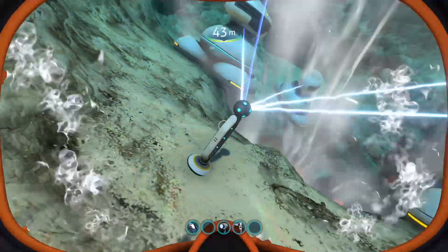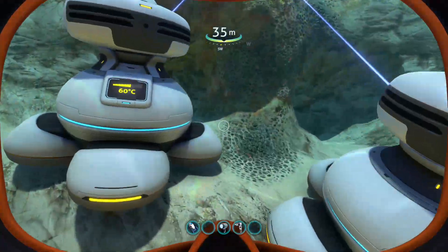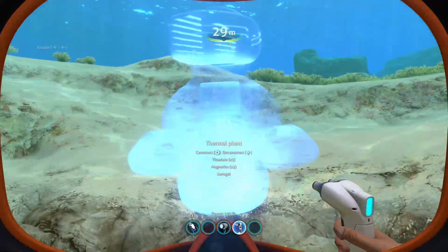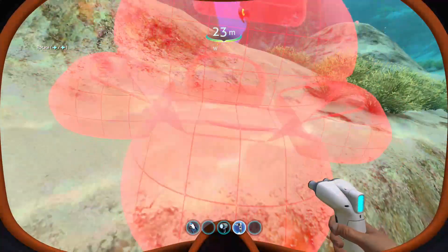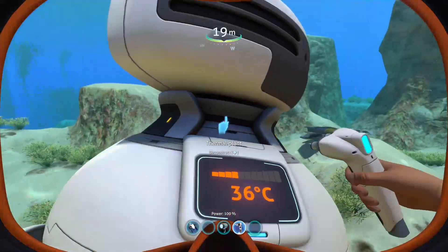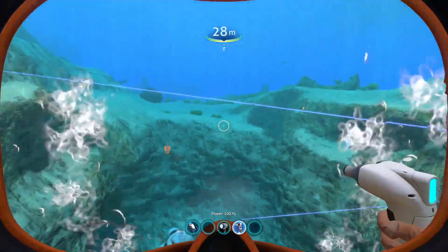I've placed one of the power transmitters and it's collecting from these thermal plants. Some of the ones further out are at 60% and in the yellow — placing them even further away puts them in the red at 36 degrees, so they're not going to charge very fast at all. The hotter you can get them, the faster they charge and the more power they supply, then you can ship the power back to your base using power transmitters.